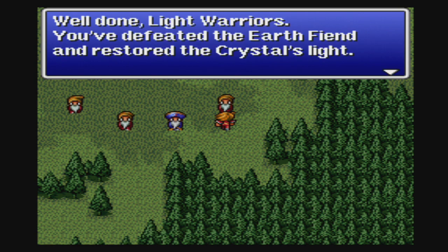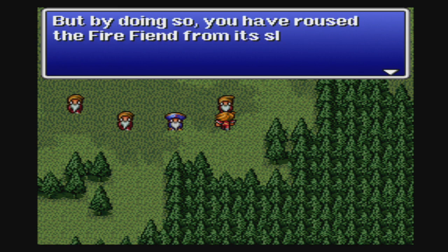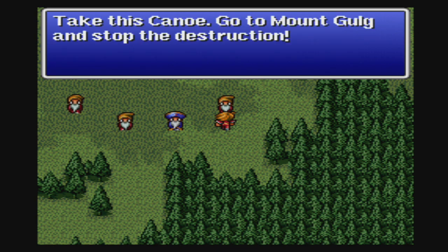Well done, White Light Warriors — you defeated the Earth Fiend and restored the crystal's light. But by doing so you have roused the Fire Fiend from its slumber 200 years before its prophesized awakening. Take this canoe, go to Mount Gulg, and stop the destruction.